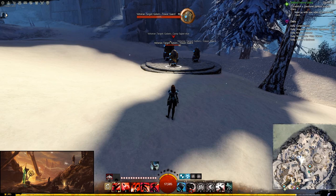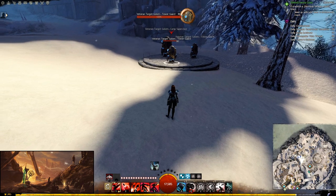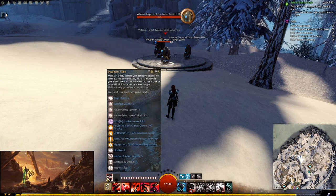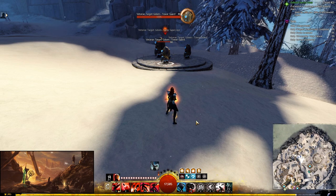First, let's go over the core mechanics of Deadeye so you can understand how the traits will be important. As a Deadeye, your steal ability becomes Mark. When you mark a target, you deal more damage to them and take less damage from them, and you also gain malice. Marking the target gives me one malice.